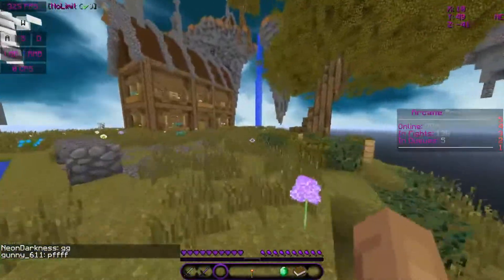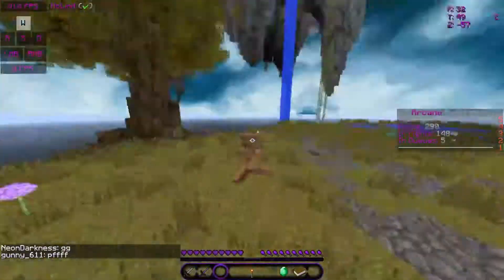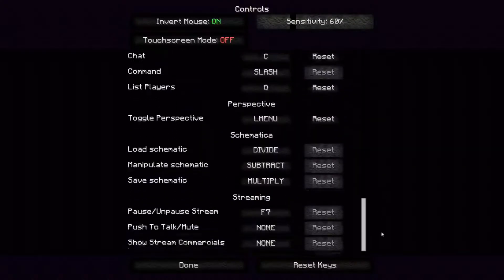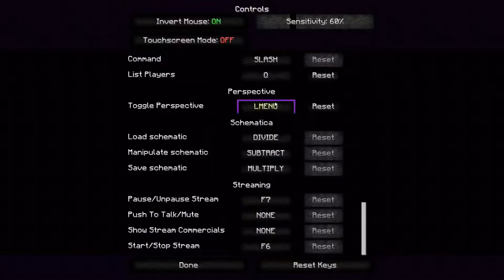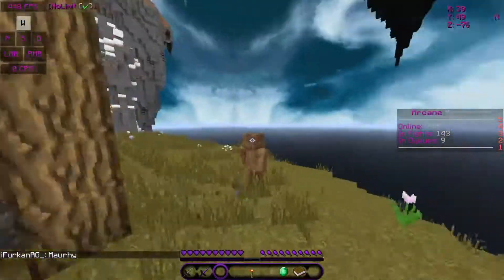This mod is really cool — it's really good for kiting if you don't want to make it too obvious that you're using F5. All you have to do is go to your controls, scroll all the way down, and click toggle perspective.